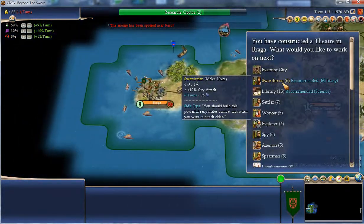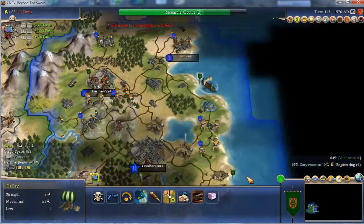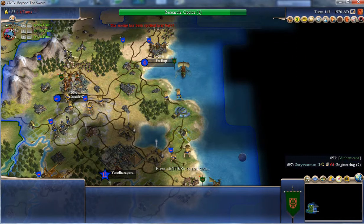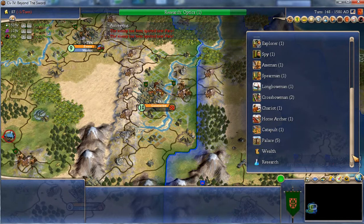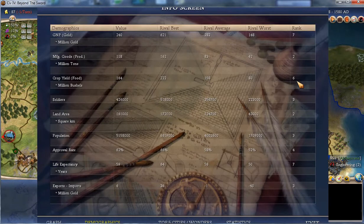Globe Theatre — go on, keep me happy. 5 million souls, hooray! What is the big picture? Trade is better. Health is terrible. Soldiers is mediocre. Food is pretty poor. Gold is pretty poor.